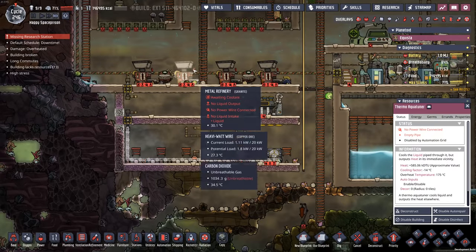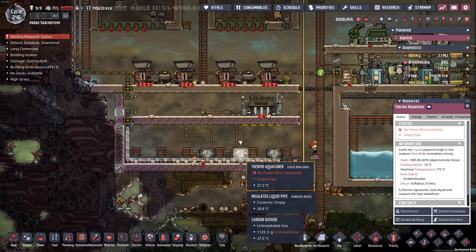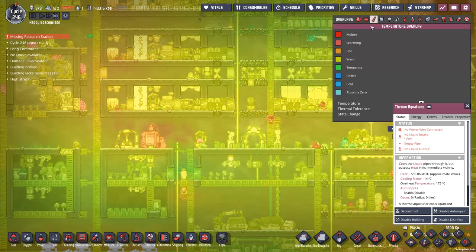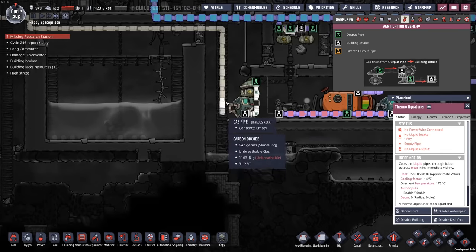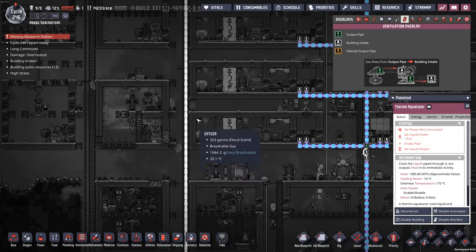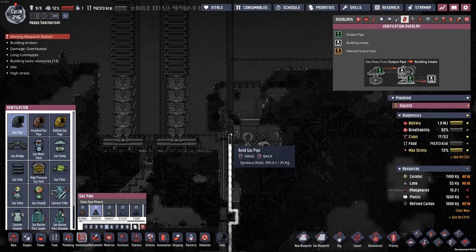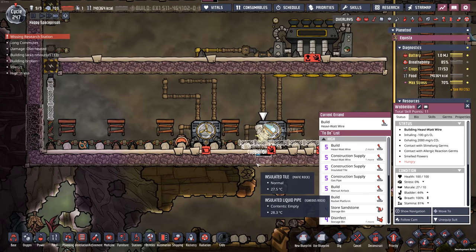I have three of them. One is gonna be for cooling down the stuff coming out of the metal refinery. The second one is just gonna be for keeping the turbines cool. And the third one is for cooling the base. Another thing I have going on here is a giant pipeline — this is for carbon dioxide. Carbon dioxide will flow all the way up from the bottom of my base up to the rocket platform, so I can fill it up and get it off the planet.